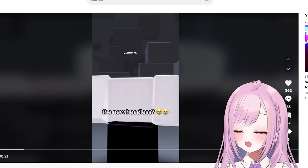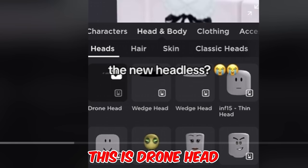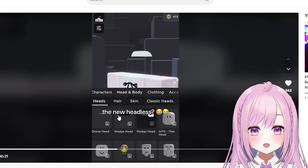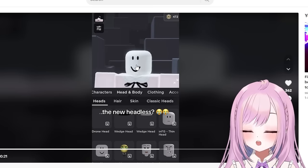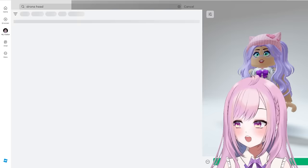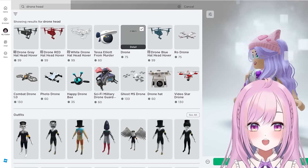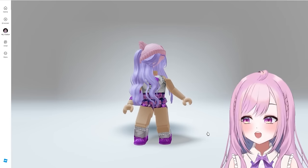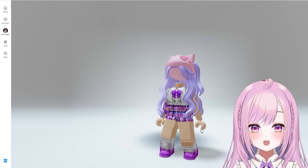Next up is the new hit list — also called Drone Head. Look, it's getting smaller and smaller. Wedge Head works too. Let's type in 'drone head' to see if it still exists in the catalog. I found it right here!